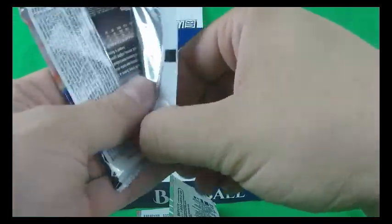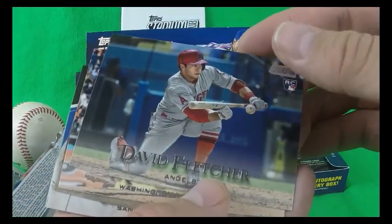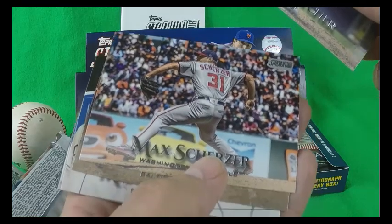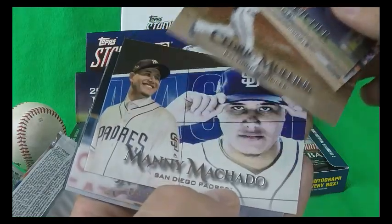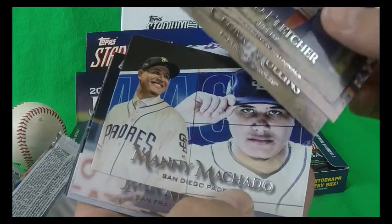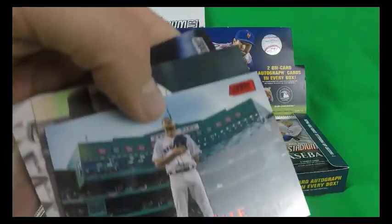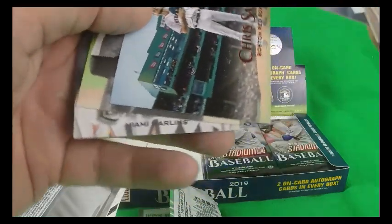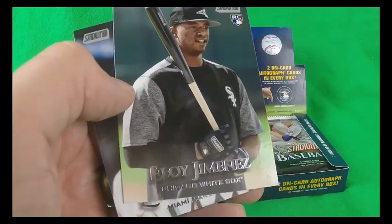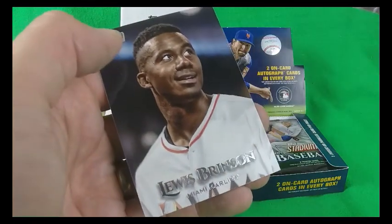Haven't seen any of the big rookies yet. Let's see here — David Fletcher, Max Scherzer, Cedric Mullins, Manny Machado in a San Diego Padres uniform. Juan Marcell, there's the red foil Chris Marcell. Almost looks like if you get the regular card, you're going to end up getting the red foil version in one of the packs — seems that way thus far. There's Eloy Jimenez, so that's one of the rookies people are watching this year. And Luis Urias.